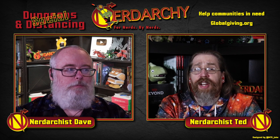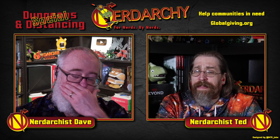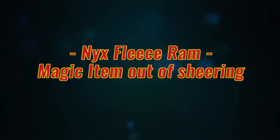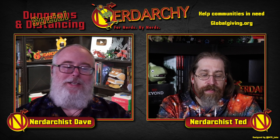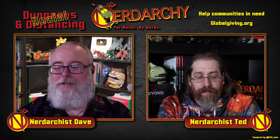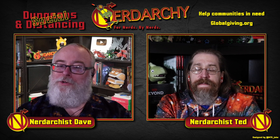We did a video recently talking about magic items, and there's something in this book that kind of resembles a magic item but isn't in that section. The Nyx Fleece Rams are so cool. There are herds of these probably guarded by guardians, because when you shear them there's another d6 table of different things: protection, power of Nyx, calming presence, trail of flowers, animal affinity, abundance of food. When I see something like this, it screams plot hook, a story arc, maybe even a campaign. But here's the thing — if you kill the ram, the fleece is no good. You have to shear it from them while they're living.